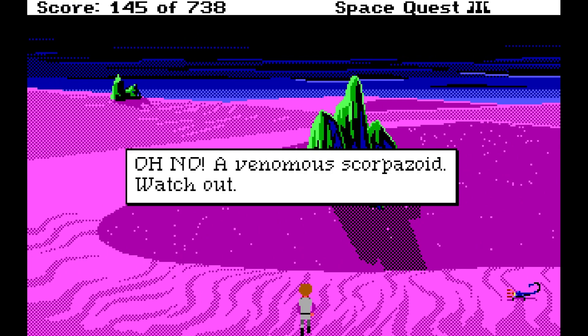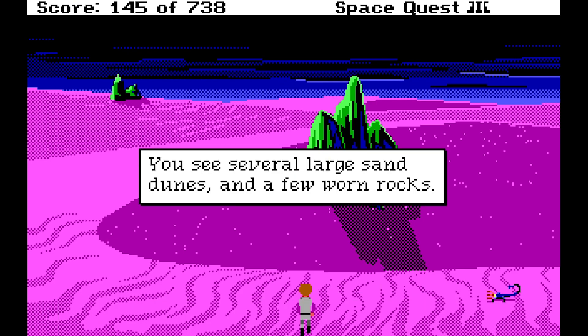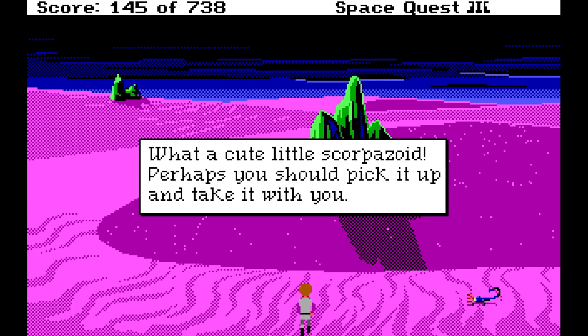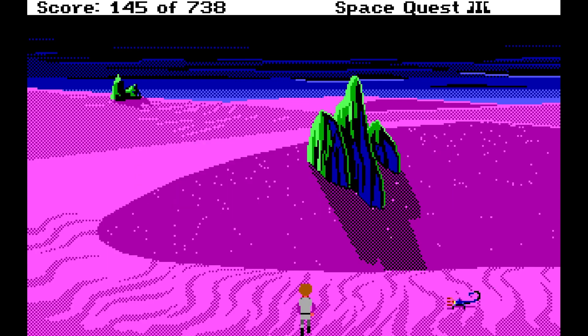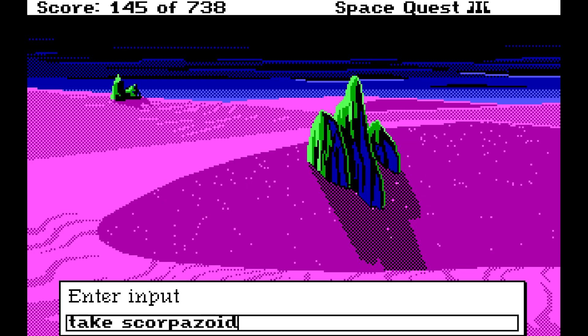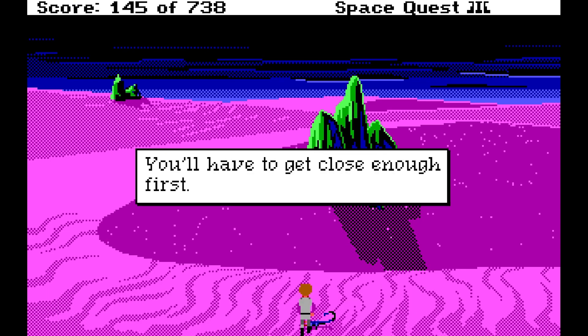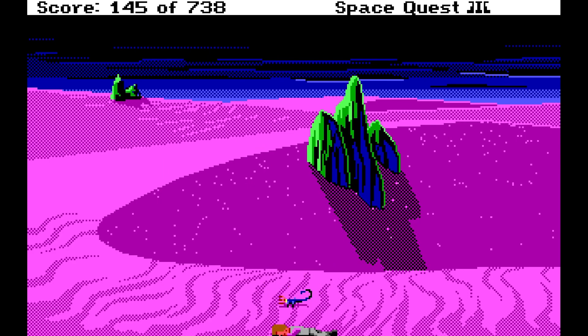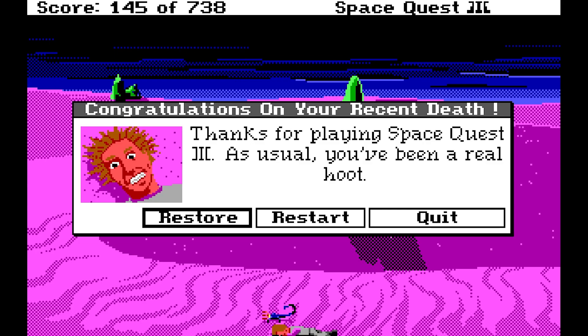Oh no, a venomous Scorpozoid. Watch out. You see several large sand dunes and a few worn rocks. Look Scorpozoid — what a cute little Scorpozoid. Perhaps you should pick it up and take it with you. Sounds like a good idea. Take Scorpozoid — I'll have to get close enough first. I let him come to me. Take Scorpozoid — I don't think I can get any closer than this. Scorpozoid's stinger hits its mark, sending electroplasmatic venom into your system. Death comes quickly. That does sound pretty intense. At least he gave me a cool hairdo.